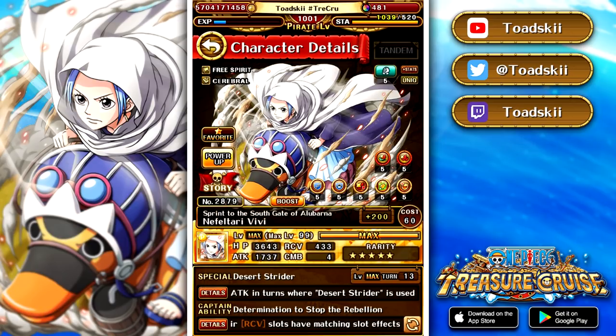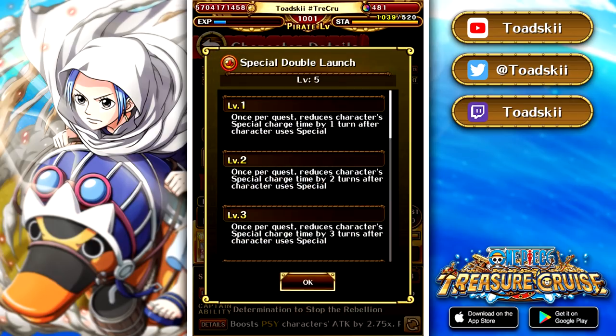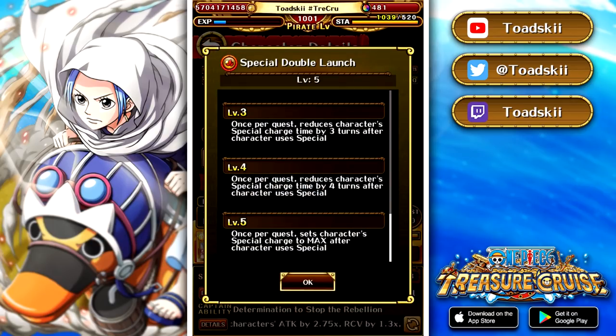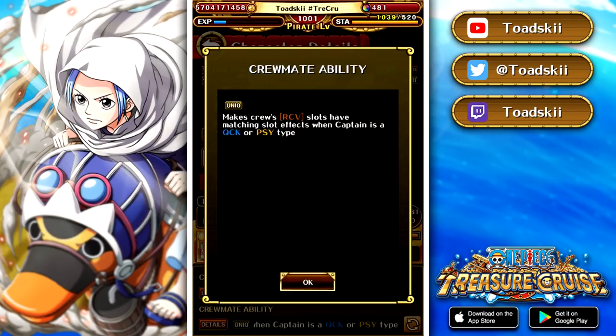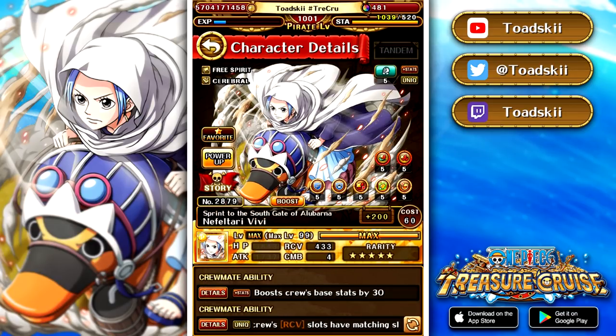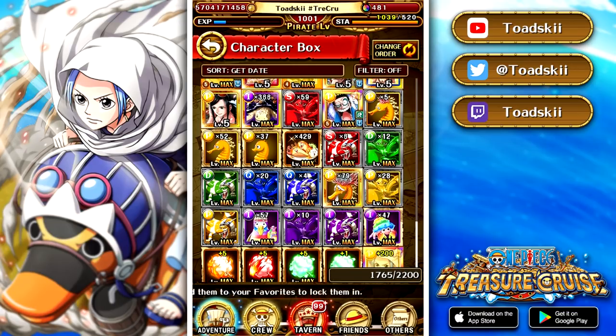She's a pretty good unit overall. She has both cooldown effects: reducing her cooldown by five and also max special level after you launch her special for the first time, so you can actually launch her special twice in the same turn when you activate it for the first time, which is super good. She also states recovery slots are beneficial if your captain is Quick or PSY. Overall, Vivi is definitely going to be seeing play in future content.